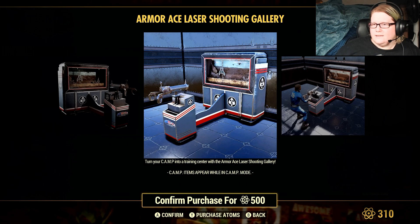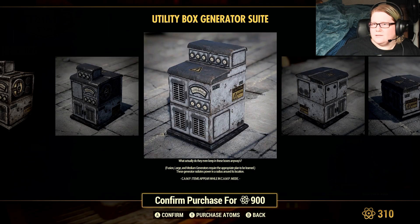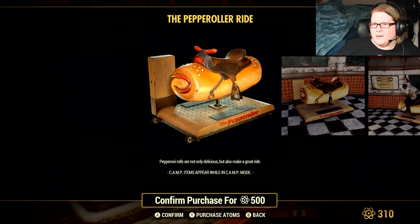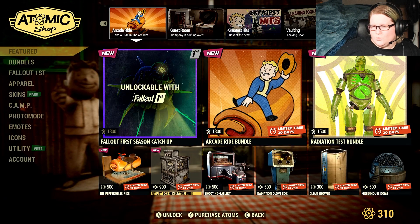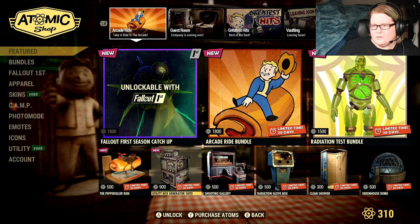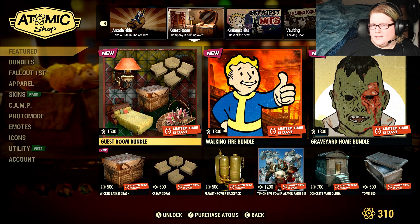The Shooting Gallery is 500 atoms. The Utility Box Generator Suite — which includes all the different generator variants — is 900 atoms. And the Pepperoni Roller Ride is 500 atoms. So for 1300 atoms you can get just those two, or you can get all of them together in the bundle.